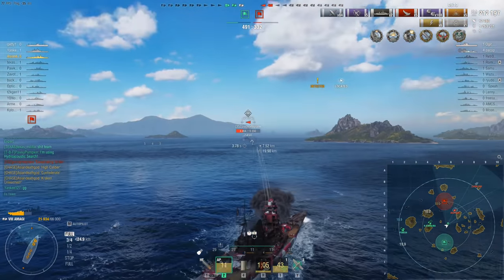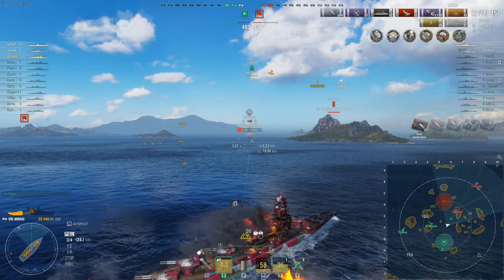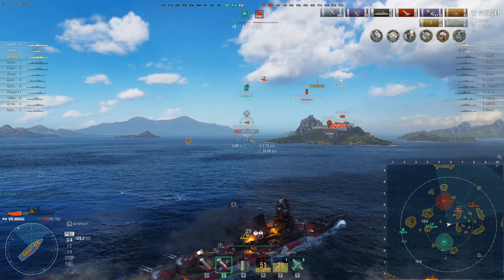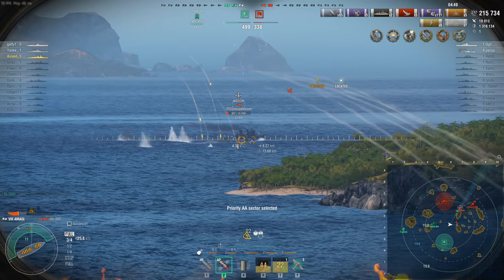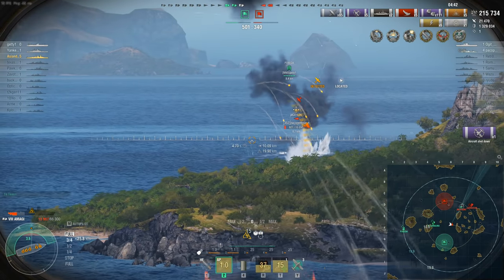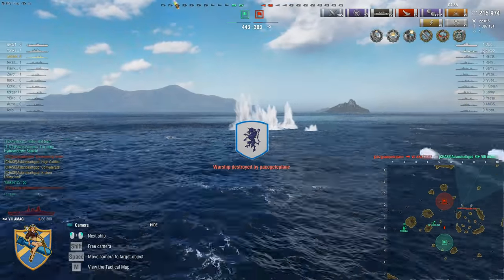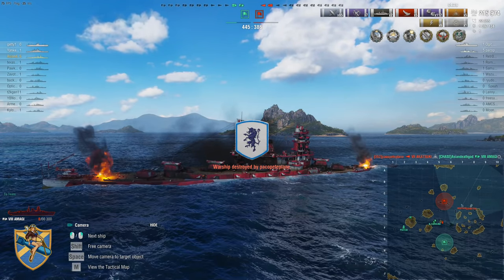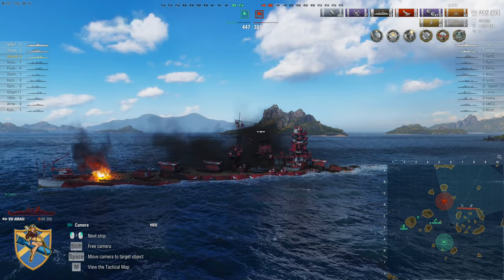He fires and, while the shots are in the air, triggers damage control — killing the Tirpitz — so the damage control lasts long enough to ensure secondary hits from the Tirpitz don't set an additional fire, and also takes care of the flood. That, by the way, earns High Caliber, Confederate, and Kraken. Now come the Akatsuki's torpedoes, with the secondaries hammering in. The friendly carrier has aircraft overhead. But the Lexington's dive bombers arrive, he is on fire, and the combination of the Lexington's bombs and the fire set by the Akatsuki finish off Asian Death God. It's two on two with just under four and a half minutes left.